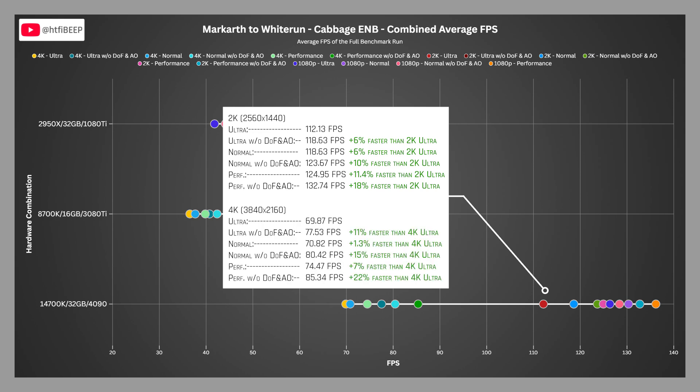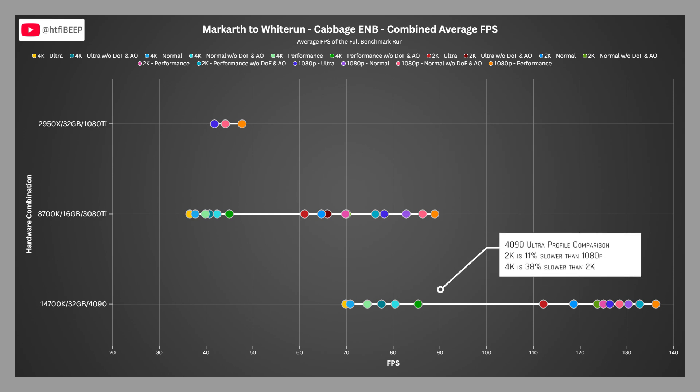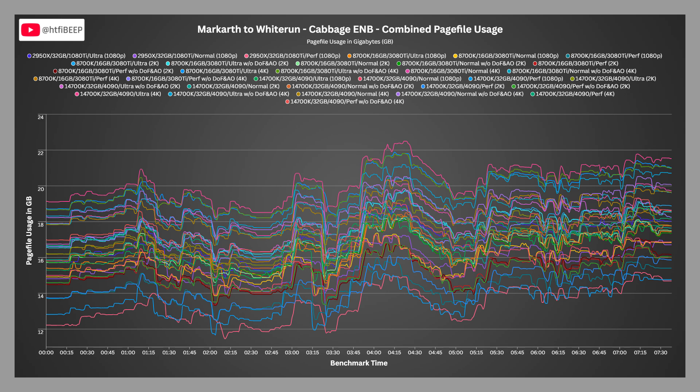At 4K, the 4090 scored 69.87 FPS on ultra, 70.82 on normal, and 74.47 on performance — normal 1.3% faster than ultra, performance 7% faster. Comparing the ultra profile FPS on the 3080 Ti, 2K is 22% slower than 1080p and 4K is 40% slower than 2K. On the 4090, 2K is 11% slower than 1080p and 4K is 38% slower than 2K. Page file usage resembles previous zones, with the 4K ultra profile on the 4090 topping out at 22.5 GB, while the 1080 Ti and performance profile utilize as little as 11.46 GB.